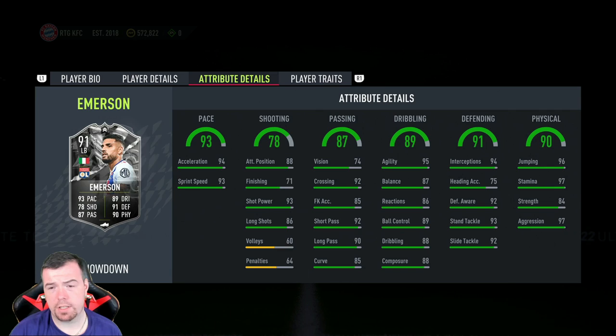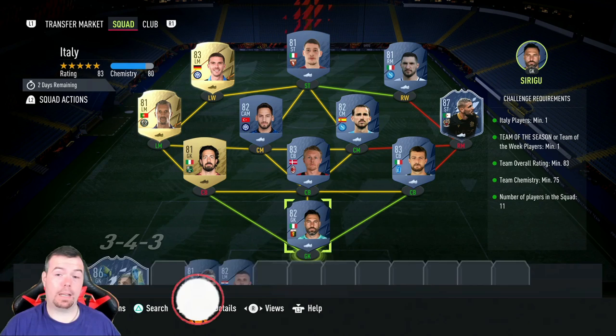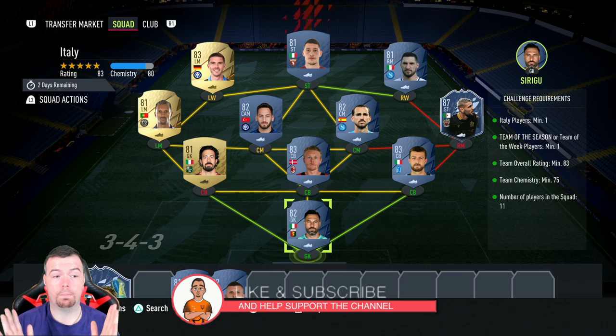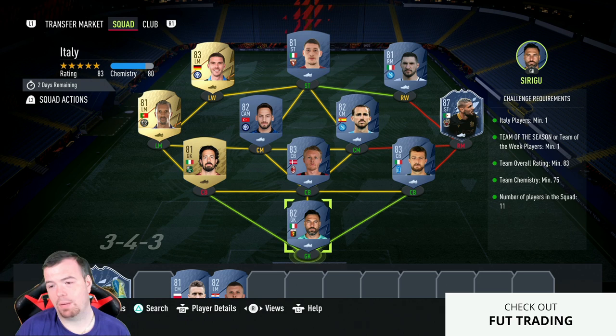I think this card needs to be upgraded for its value. There are two SBCs to do. Before we get into it, just so you know, these are Futbin buy-now prices at the time of doing this SBC. Prices have gone up - bids and snipes will always be cheaper. Prices are on the up at the moment because of the icon SBC.